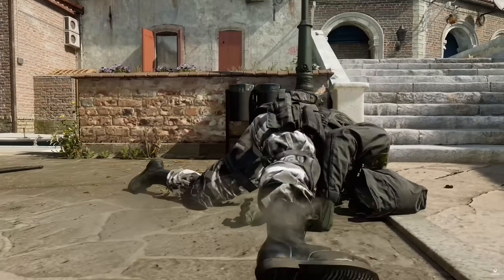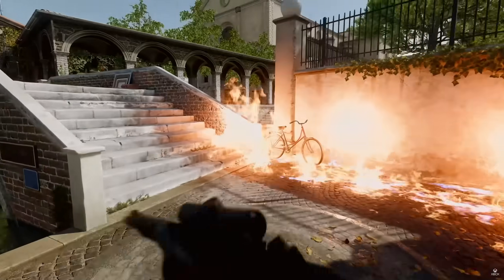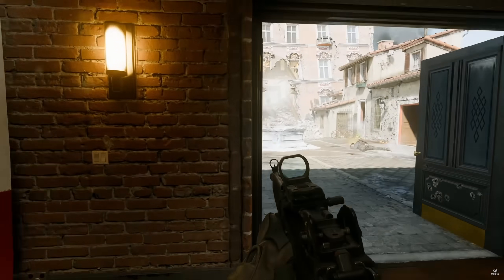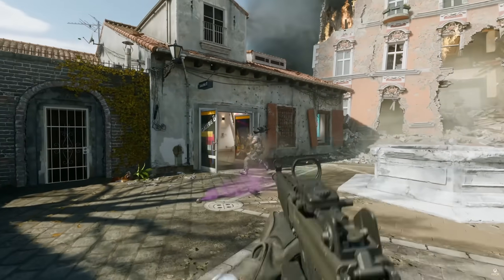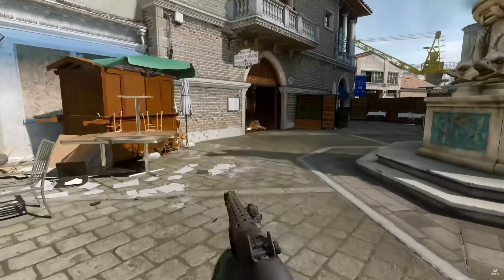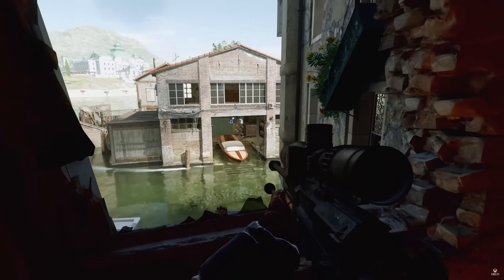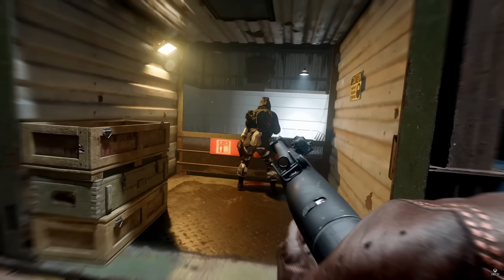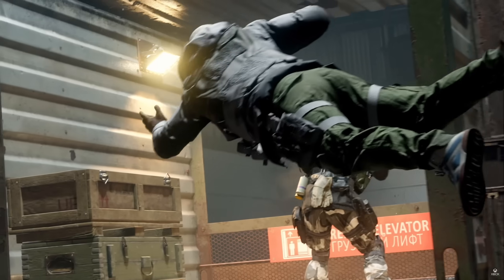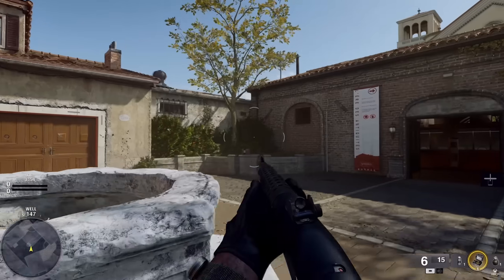I wanted to show a bunch of other clips I compiled — right here is what I believe is the map currently called Canals, since we can obviously see canals and the player is actually diving into a canal at one point. After that we also have a map with a similar art style and lighting, so it might be the same map or a different section — or it could be its own map, appearing to take place in a museum area. We also got a couple of short clips in a harbor area, some diving clips that could be Vorkuta or Pit, and finally a couple of clips on a snowy map, which is likely one of the other 6v6 maps.